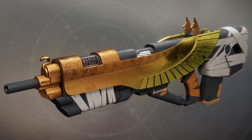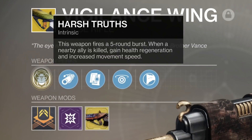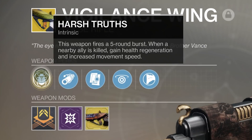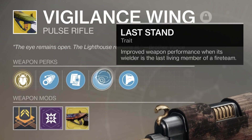Vigilant Swing is an exotic kinetic pulse rifle available from Engrams in Destiny 2. The first perk, Harsh Truths, causes this weapon to fire in a 5-round burst. Also, when a nearby ally is killed, you gain health regeneration and increased movement speed for 10 seconds. The second perk, Last Stand, gives this weapon improved performance when you're the last living member of a fire team.